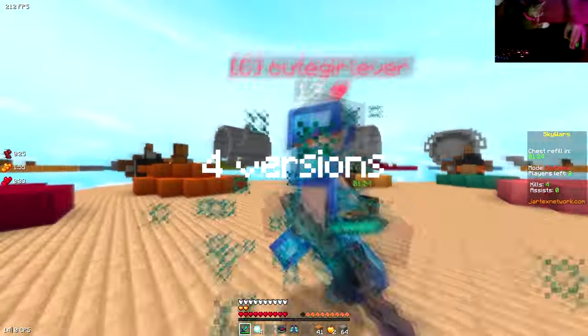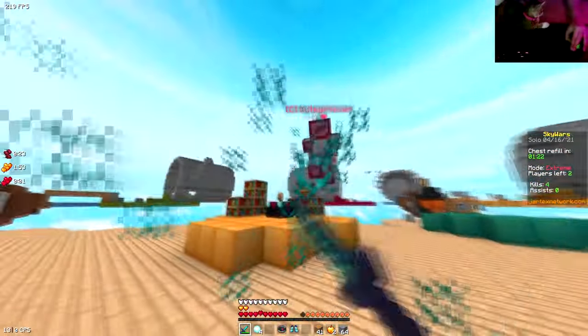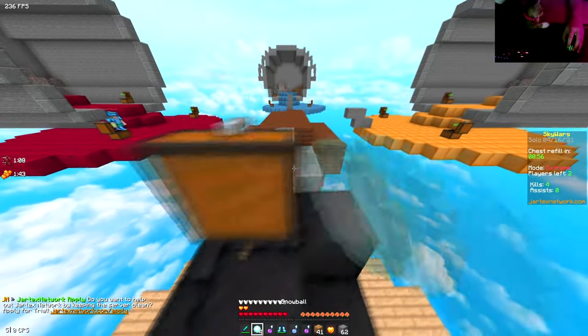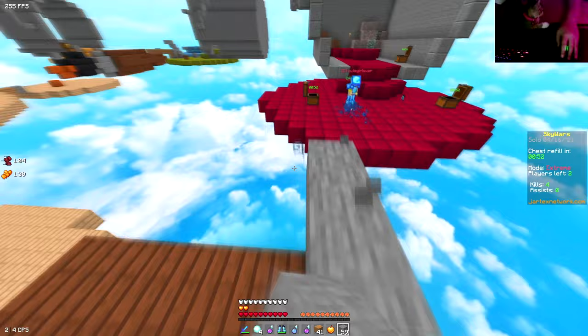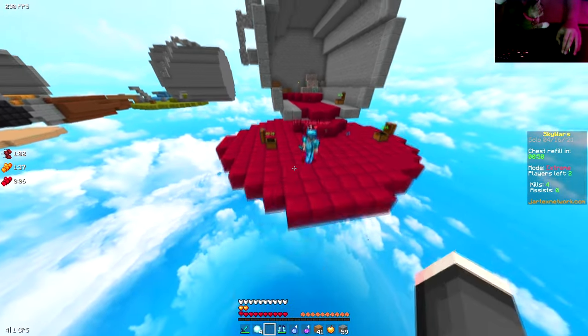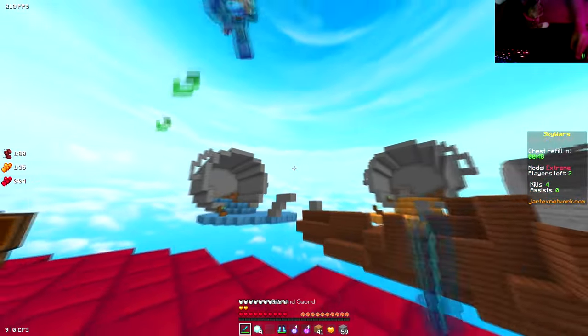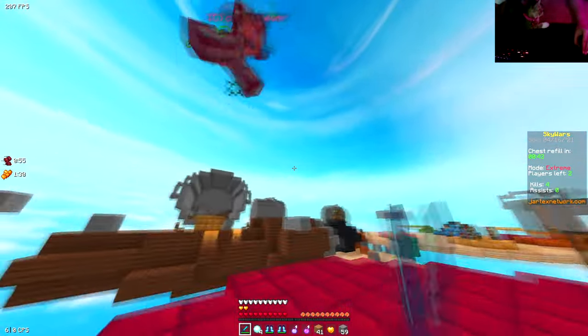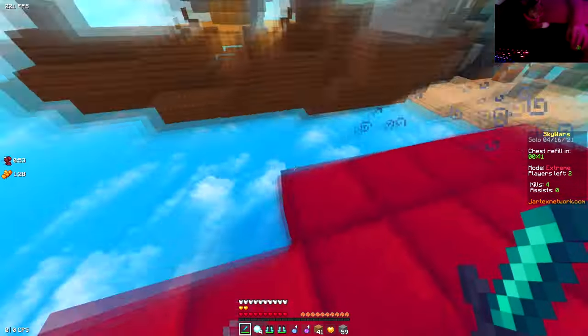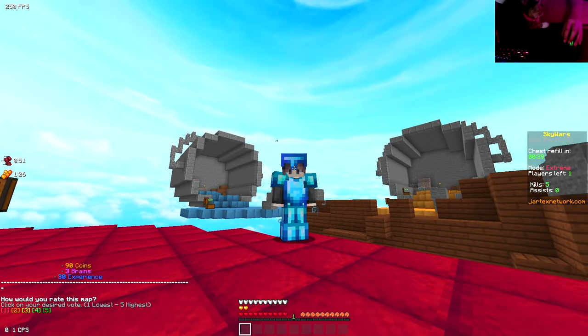I'll play my regen speed. I'm gonna get you. There are like three versions of the texture pack. What is this man doing? I don't think this guy knows what he's doing, and I'm just gonna get him. Why do you even use the bunny boots, bro? It gives you weakness. Good game.